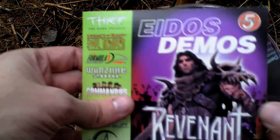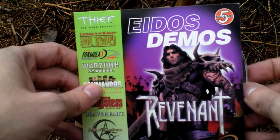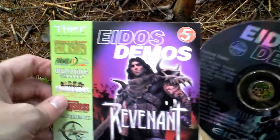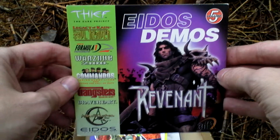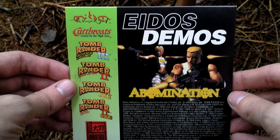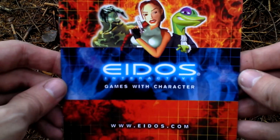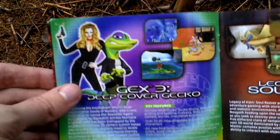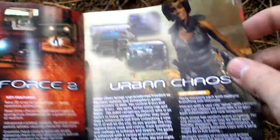First of all, there is a CD with Eidos demos. So some of the famous Eidos games are in this game catalog. Some of their games: Tomb Raider, Gex, Legacy of Kain, Soul Reaver, and others from the time of this game's release.